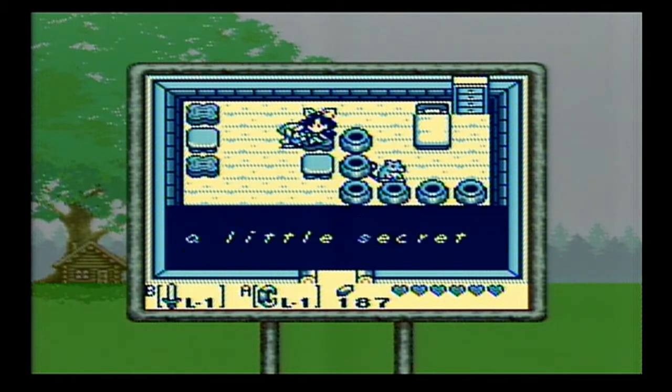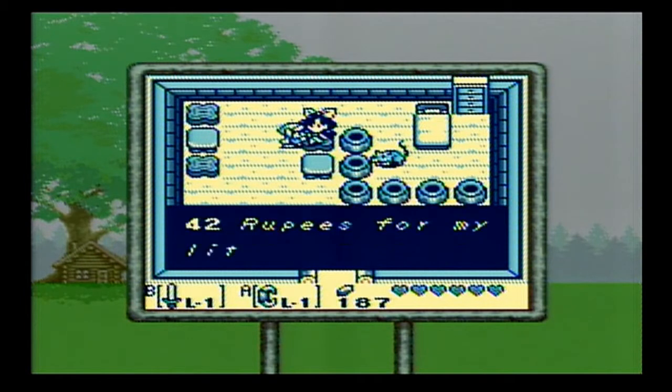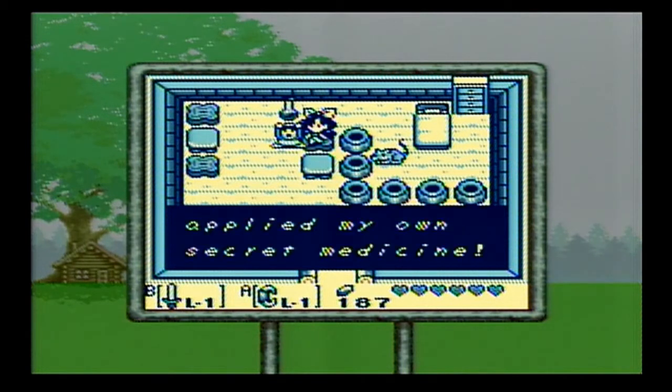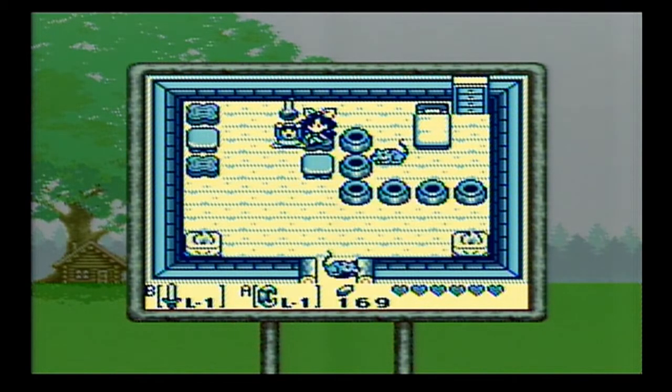'Hi there, big guy! I'm Crazy Tracy! I've got a little secret for sale that'll pump you up! How about it? 42 rupees for my little secret!' Sure! 'Alright, come here and I'll rub it on you! There! I've applied my own secret medicine! It will take effect when you lose all hearts! Drop by again!'